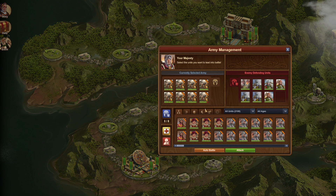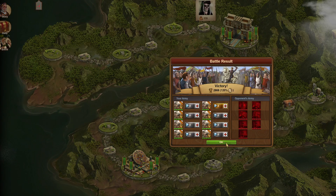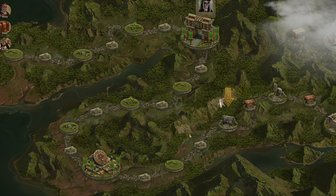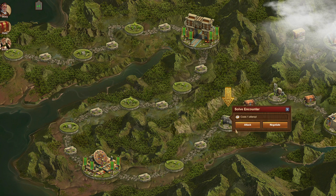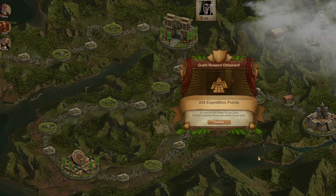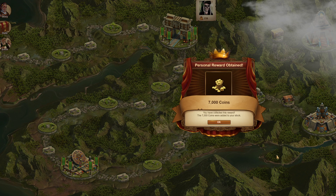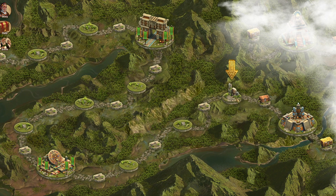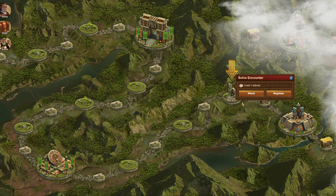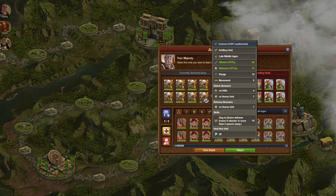What's great about having elevated attack percentages is that you can fight further along in GE without having to get into negotiations. I'm not exactly sure how far in this account — my buddy's account — can go before he has to start negotiating, like whether it's GE3 or GE4. But the point is that the higher your attack percentages, the better you're going to be.